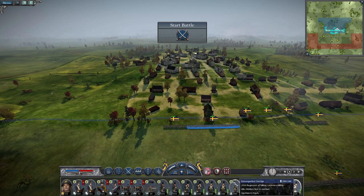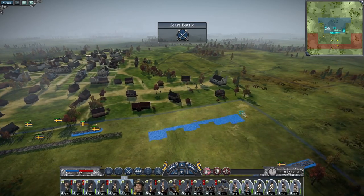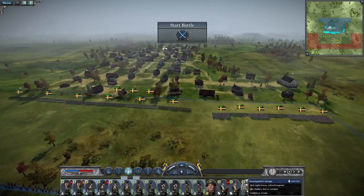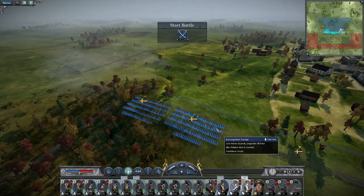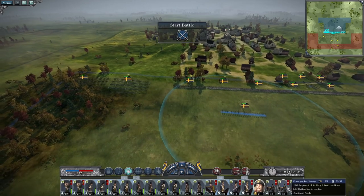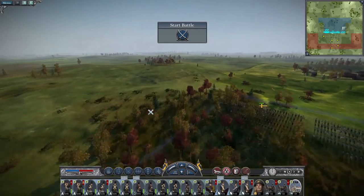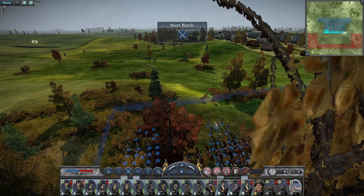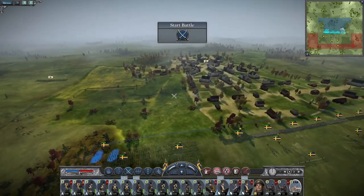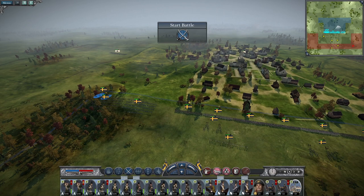Definitely want my grenadiers to get into the town. A force to go in the town, a force to flank the town, cavalry to screen both flanks. My general is going to go in the town for sure. Howitzers advance to provide close support. My 12-pounders will probably sit here, unlimbered, fire at will — off. Actually, they might just be forming a giant line because of that cavalry unit.